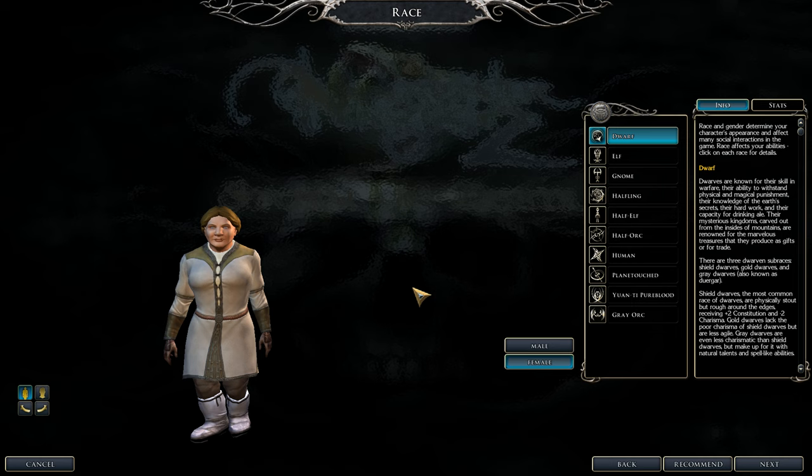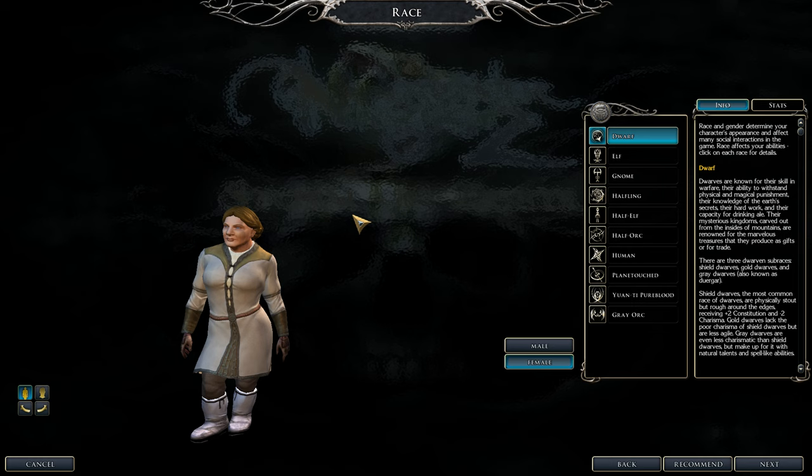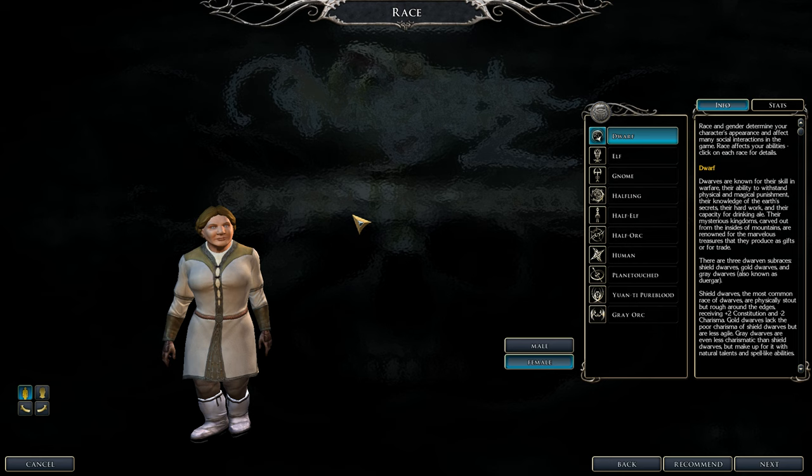Now for the disadvantages: you have to use one weapon in hand and you can't use any shields. If you use any shields or armor heavier than leather — and later on anything heavier than cloth — you're going to lose key bonuses. That's about it for the advantages and disadvantages of this build.